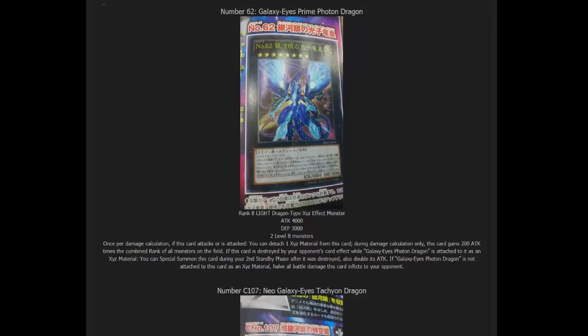Its effect is: once per damage calculation, if this card attacks or is attacked, you can attach one extra material from this card. During damage calculation only, this card gains 200 attack times the combined rank of all monsters on the field. If this card is destroyed by your opponent's card effect while Galaxy Eyes Photon Dragon is attached to it as an Xyz material, you can Special Summon this card during your second Standby Phase after it was destroyed, also doubling its attack. If Galaxy Eyes Photon Dragon is not attached to this card as Xyz material, halve all battle damage this card inflicts to your opponent.